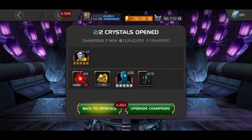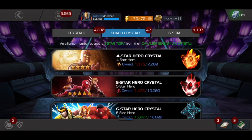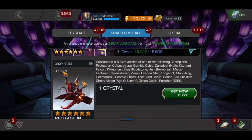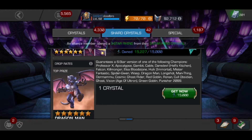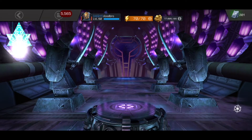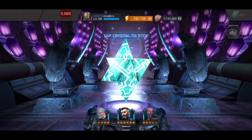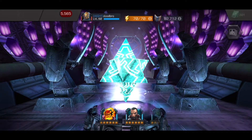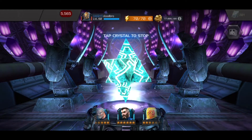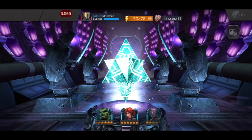Now for the big crystal — the six star featured crystal. Number one champ we want in here is Ghost; number two is Cosmic Ghost Rider. I'll also take Dragon Man, Apocalypse — there are so many good champs in here. Let's get it spinning on the reel. Number one champ is Ghost though — if we get Ghost we will be Throne Breaker tonight. Let's tap it, let's see what it's gonna be — I see that Ghost right there...